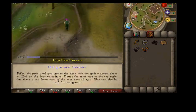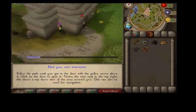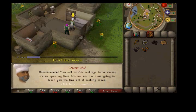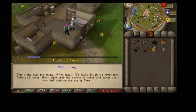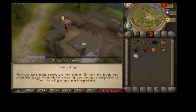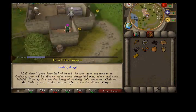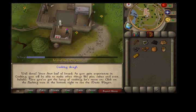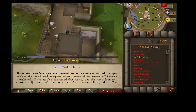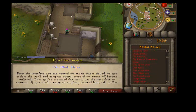Now you get to go to the cook. Talk to the cook — he gives you some stuff. Straight away just get the water and flour and mix it with the water to get the dough. Click on the oven and you cook some bread. Now you do tasks because of your music thing. With the melodies, you automatically get one and then you get all of the old events that you've missed — Easter and everything.